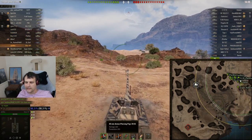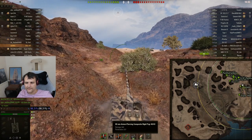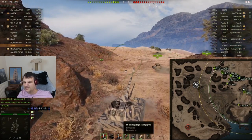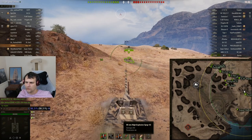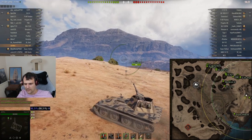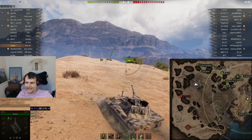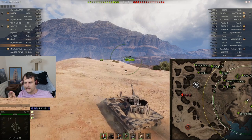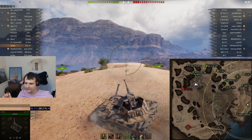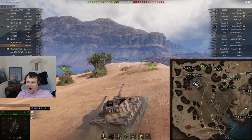Now speaking about the gun — how good is it? 203 penetration for a tier 7 is completely fine. The accuracy is also quite good. If you decide to shoot gold ammunition, you have a penetration of 237. High explosives are quite useless unless you are going to shoot artillery or something which does not have any armor whatsoever. Now the biggest highlight — the speed of this vehicle is very, very far away from being excellent or amazing or epic.